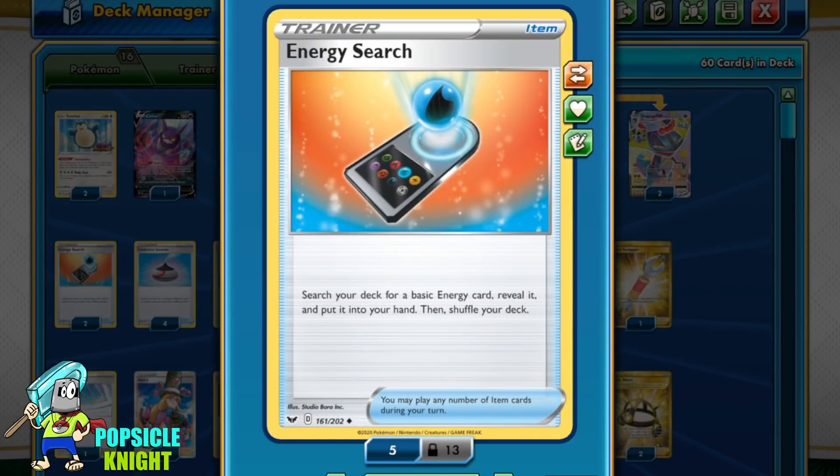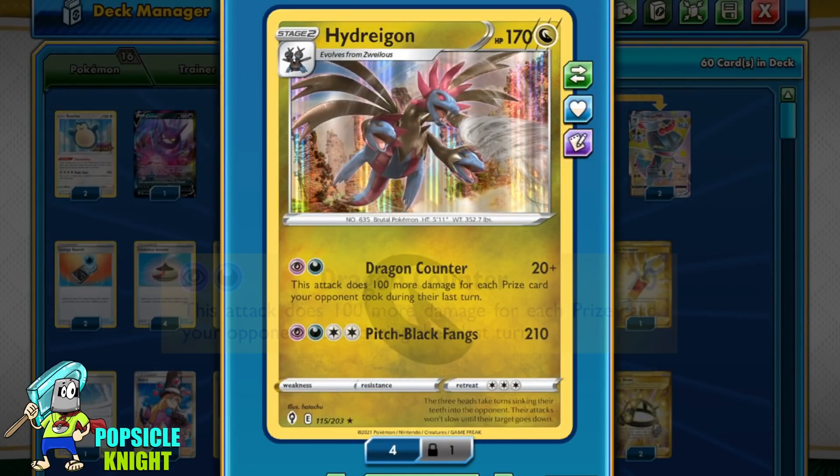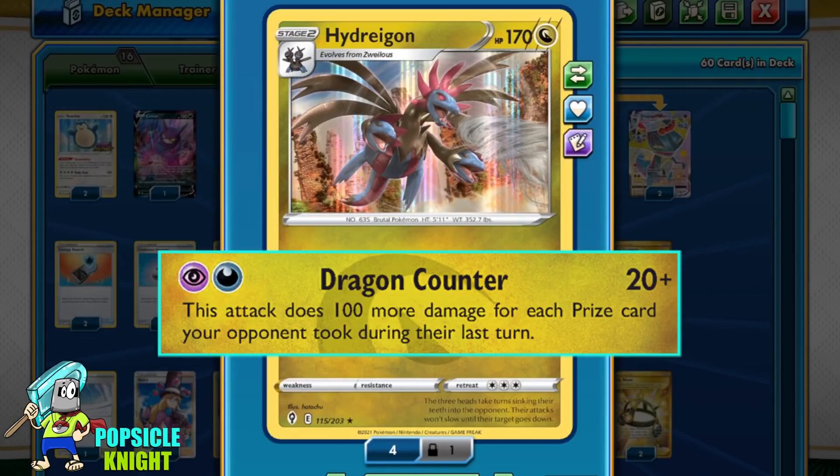Because we have an odd energy requirement, I included Energy Search. Energy Search allows you to search your deck for a basic energy card and put it into your hand. What I want to showcase in this video, however, is its first attack: Dragon Counter.